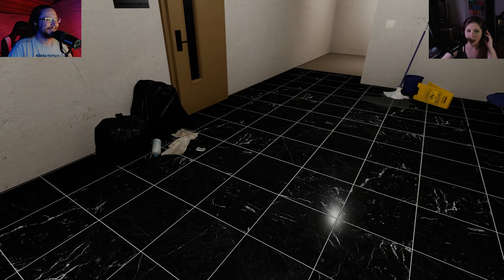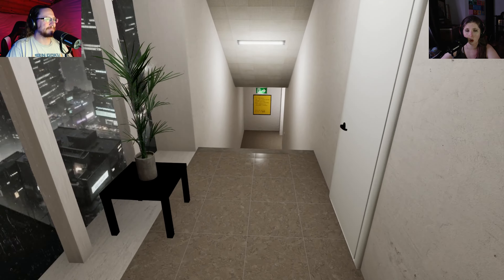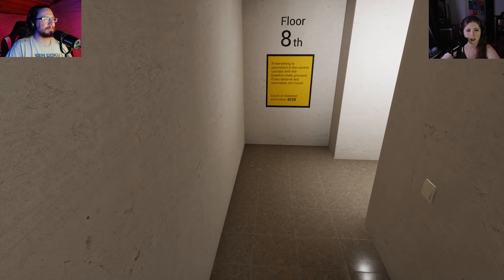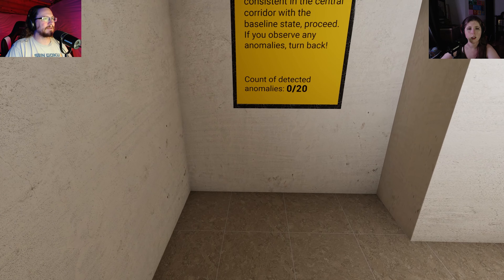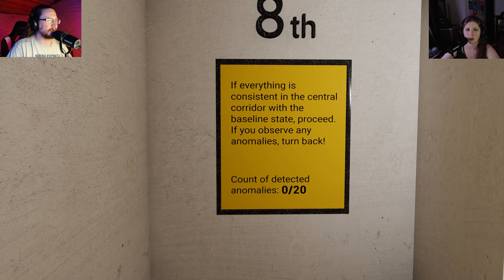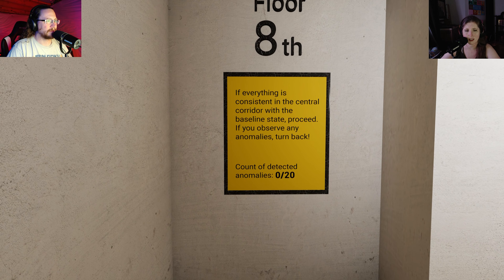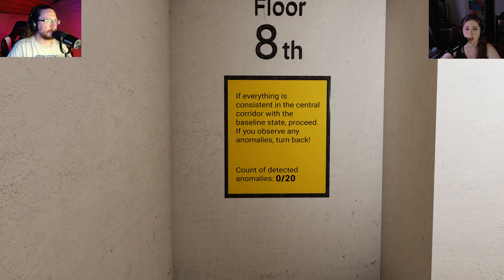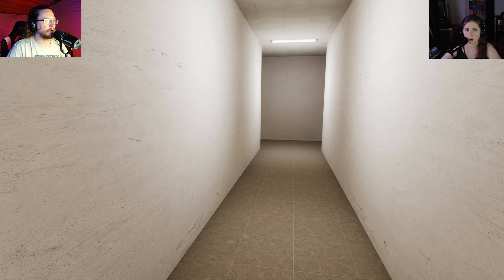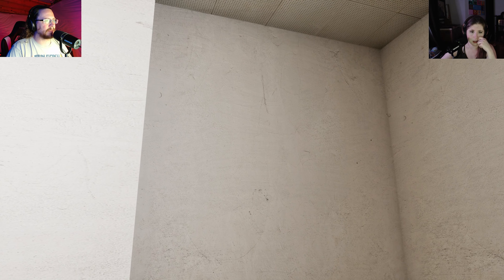I can't click on anything. It's bugging me that I can't. This is where it starts. Your main objective is to just go downstairs. Eight floor. Count of detected anomalies. If everything is consistent in the central corridor with the baseline state, proceed. If you observe any anomalies, turn back. So where Brenda was — oh, that's an anomaly.